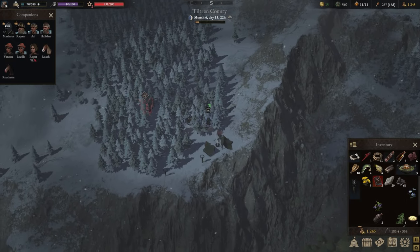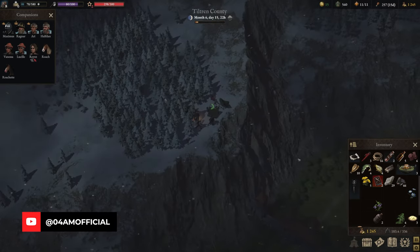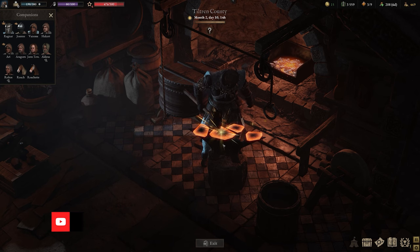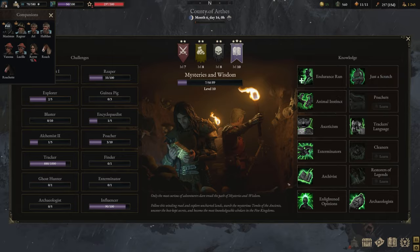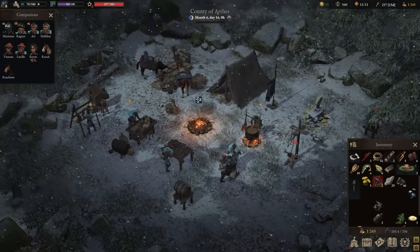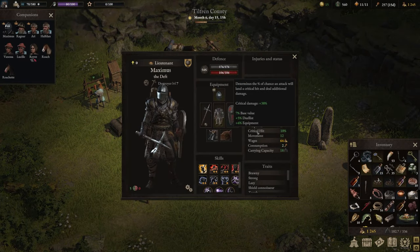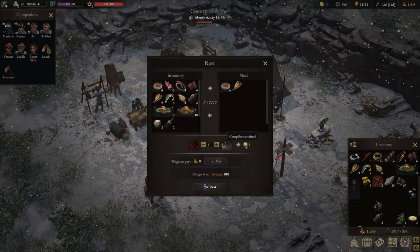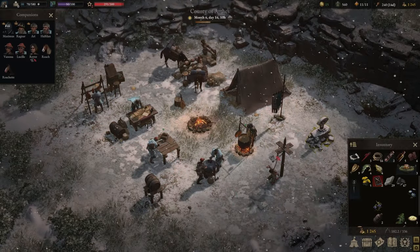Hey, what's up guys? It's your man Foria. I'm again back with a follow-up guide for War Tales, Part 2 of my guide in which I talk about pretty much everything you need to know. All the essential path upgrades, knowledge points which you want to pick up as quick as possible to make survival of the new highest difficulty, extreme, a lot easier, a lot more manageable. So without further ado, let's get right to it.